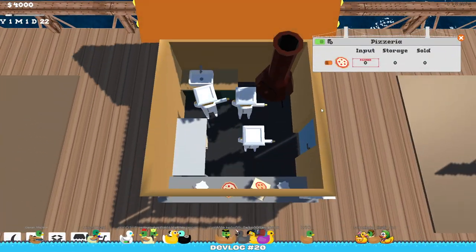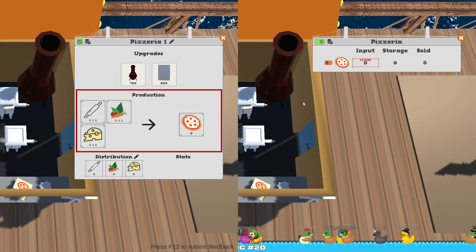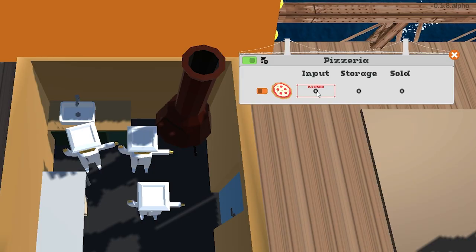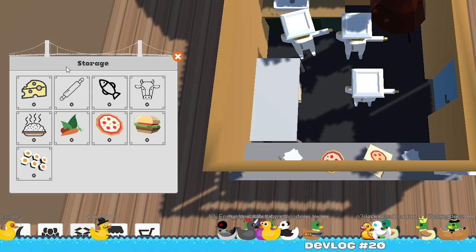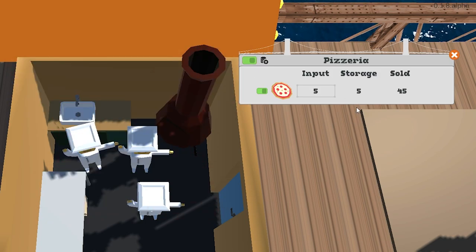Let's start by looking at the shop. The UI changed once again — I removed the production from the store and added a logistics section. Now when you want to distribute your ingredients, instead of doing it from the storage, you're doing it from the shop itself. Right now the shop doesn't have any bottleneck; it will sell everything that it has in it, so that's going to be the next thing I'll be working on.